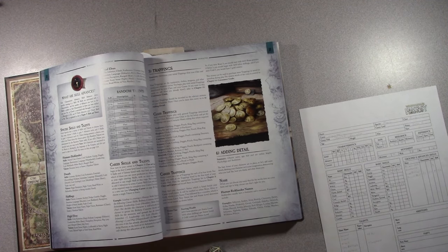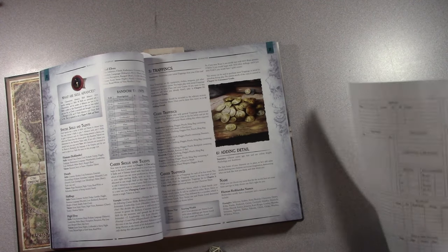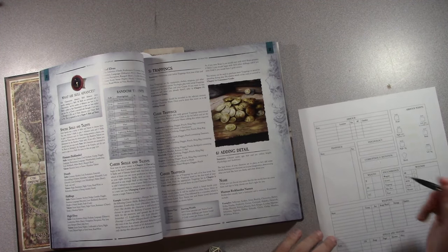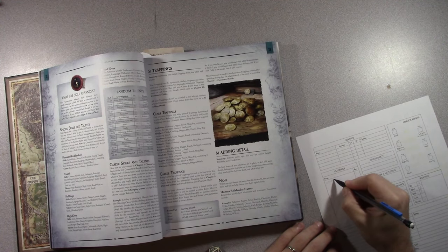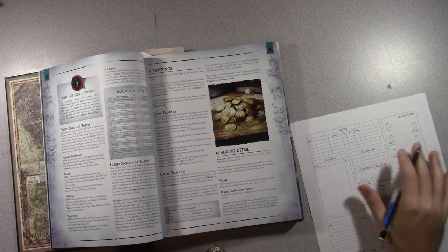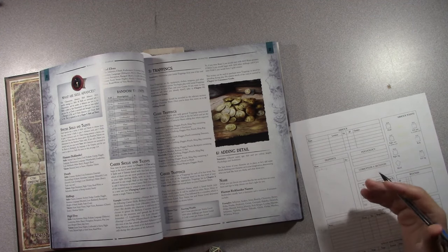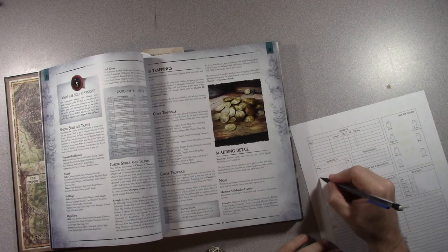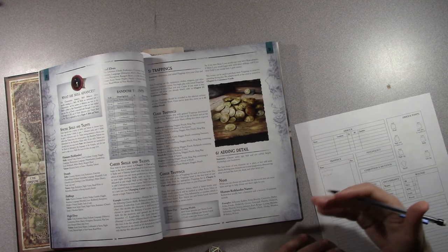Advances done, talents picked, now trappings. For academics, I get some clothing. All of this has encumbrance unless you're wearing it, so clothing I'll be wearing. I also get a dagger — that fits with my melee weapon skill training.